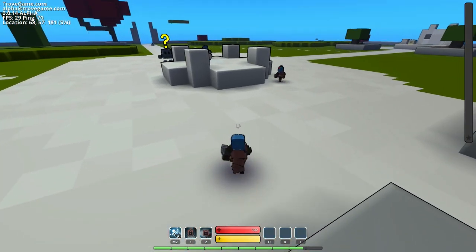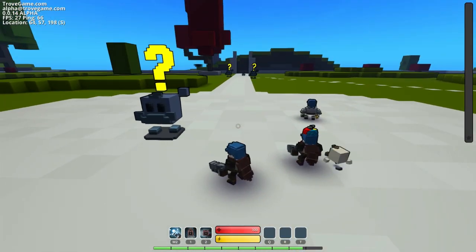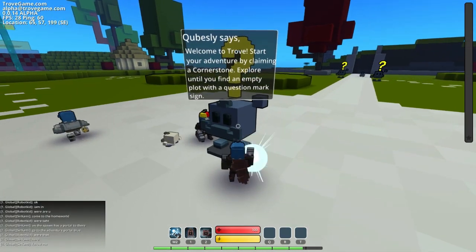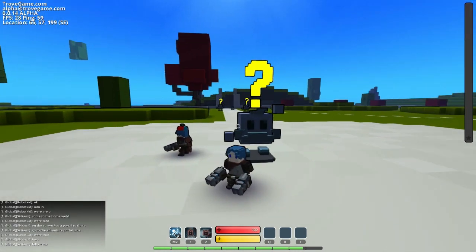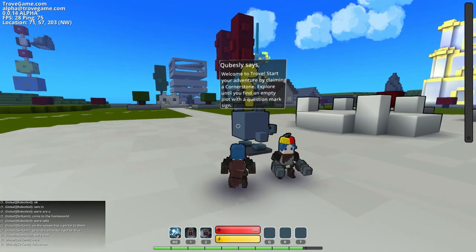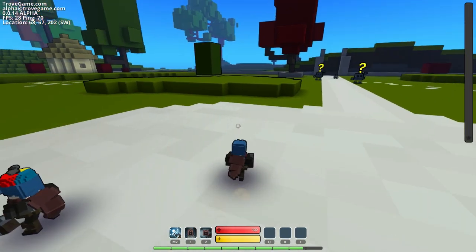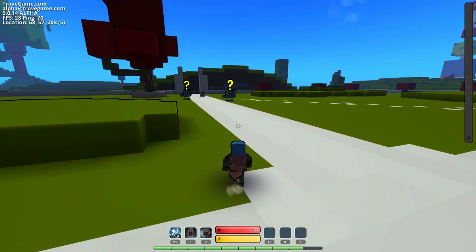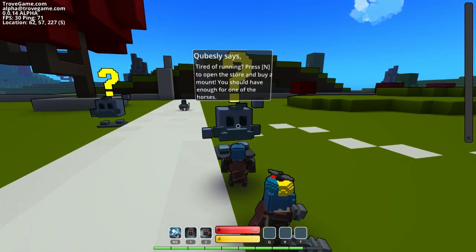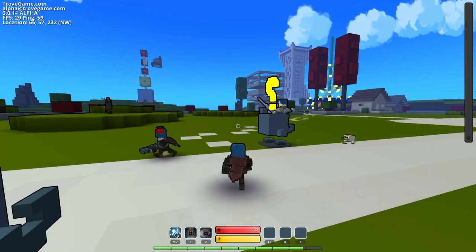There's got to be worlds for our level. I went back to the hub — it looks like we can see a sign that says Fail, we should go there. Cubesly says: welcome to Trove, start your adventure by claiming a cornerstone. Explore until you find an empty plot with a question mark on it. Let's do this!